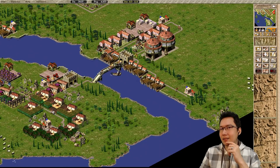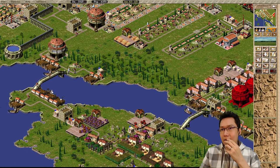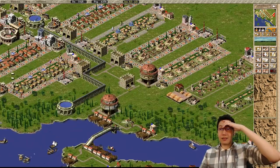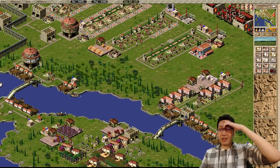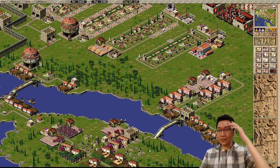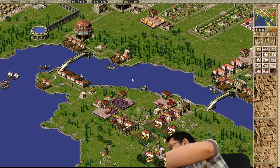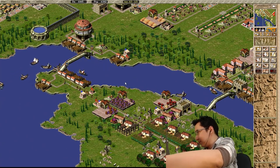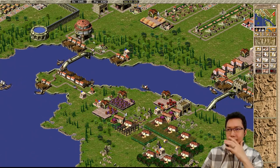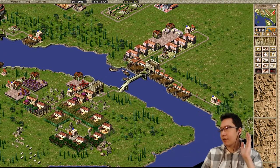Wait, why are there market ladies here? Oh no, market ladies, you cannot take that stuff. Does this need a connection? That doesn't need a connection. What did you take? Did they take the wheat? Not the worst thing. Does this road connection need to exist? I just knocked stuff over. Let's just move that - there we go. I think it's fine now. Why did I even have that road connection in the first place? Now I think it's fine.